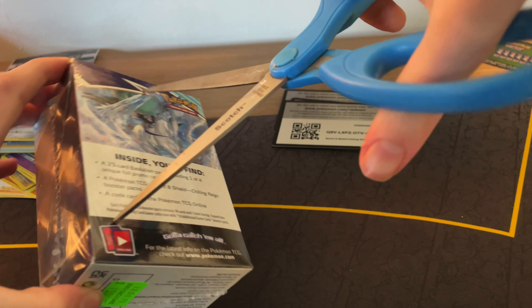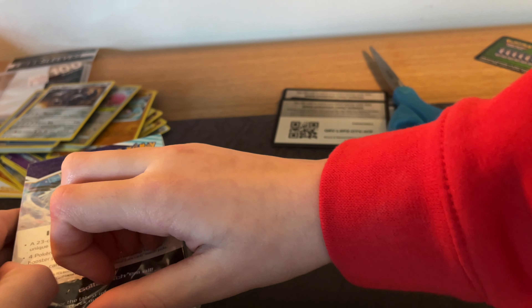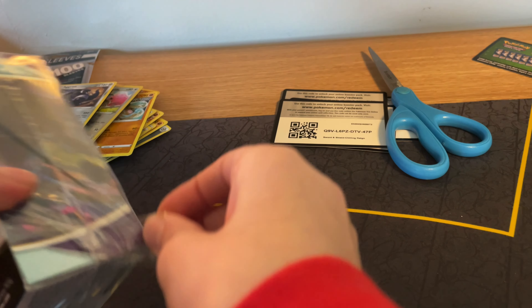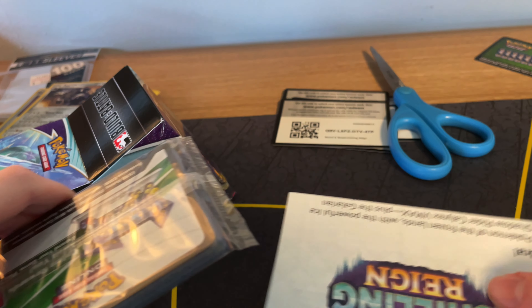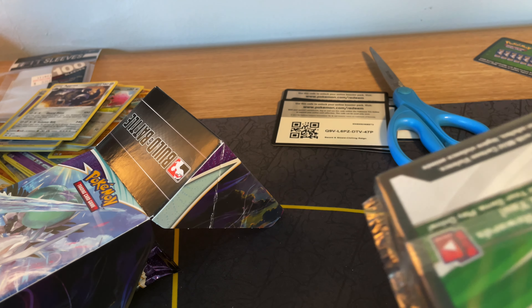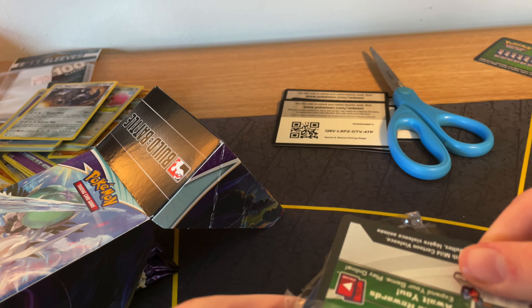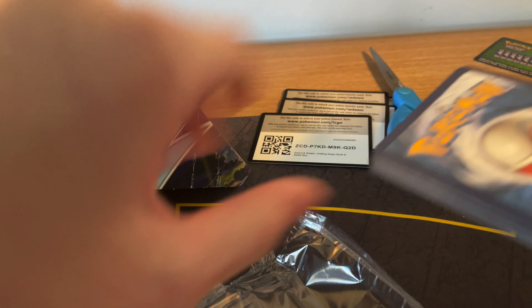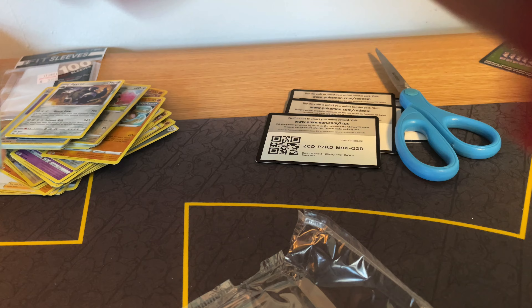Let's see if we can manage to open this second box up. I have to open it from the back, I think. Okay, I think I got it. There we go. Alright, let's see. Here is the code. Three, two, one. Ooh — Inteleon! Not bad, not too bad. Inteleon — put it up there.